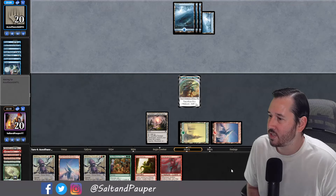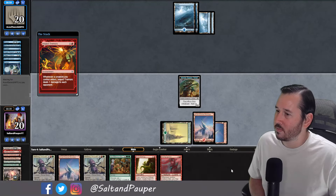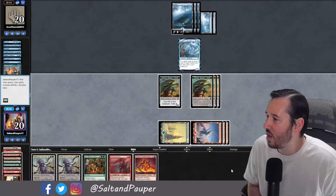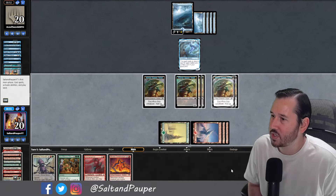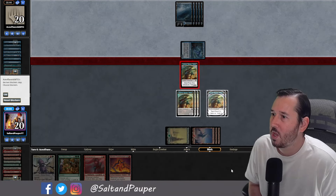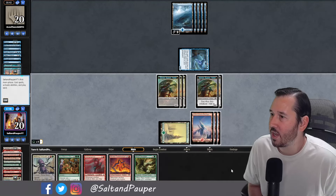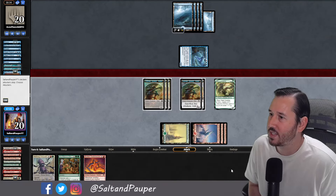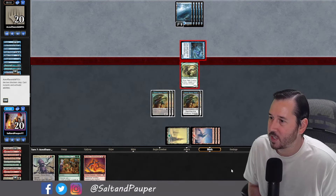We just have to chip through the opponent's counterspells — they'll have less permission than we have threats, and we have a very threat-dense hand. We go ahead and Malevolent Rumble, giving us an Eldrazi Spawn. We fetch off the Landscape, go for another Impact Tremors — they have another Counterspell, but that's fine. We resolve a Brood Birthing. We top-deck a Molten Gatekeeper — would have had 6 damage if we unearthed and played it. Opponent has a Serpent, but we have 6 spawns so we pay the tax and play the longer game. We go with the Nest Invader. As long as we're generating creatures, we're going to outrace them — we can chump block all day with spawn tokens.